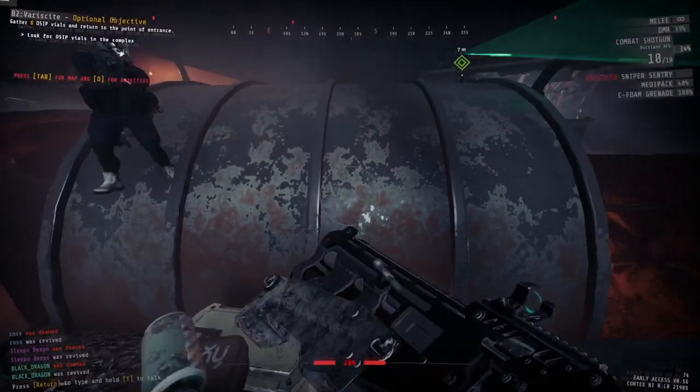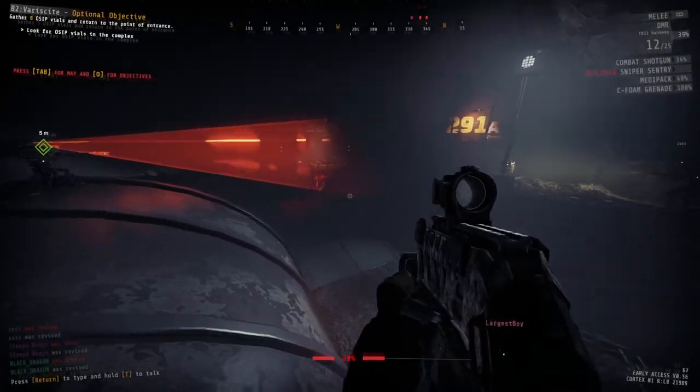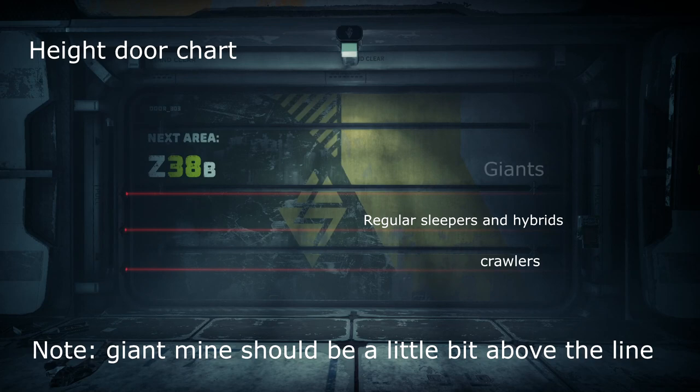Mines are pretty simple — you put them down, they blow up. They're mostly reserved for doors since they are the most effective there. This height chart is just here to represent how tall some enemies are since they come in various shapes and sizes. Giant mines are usually reserved when out in the open, since you can have a situation where one sleeper can kamikaze into the mine and waste it.